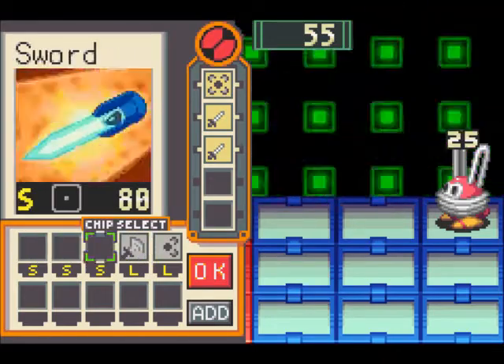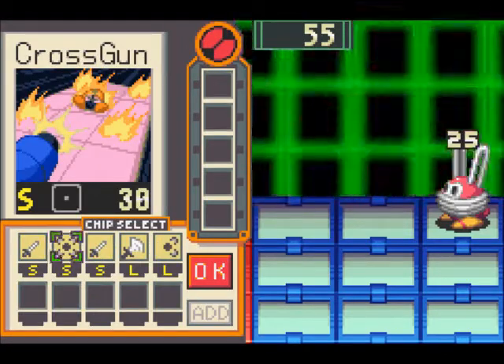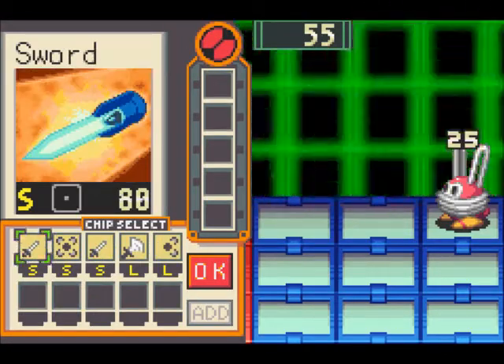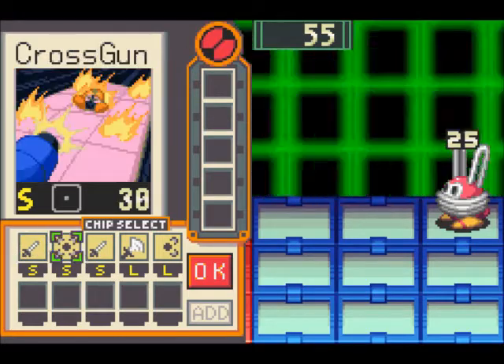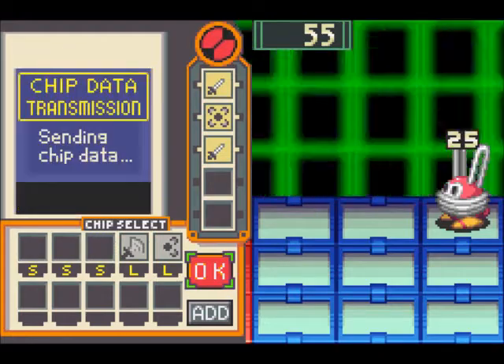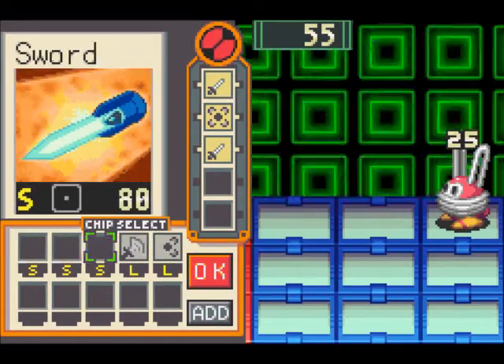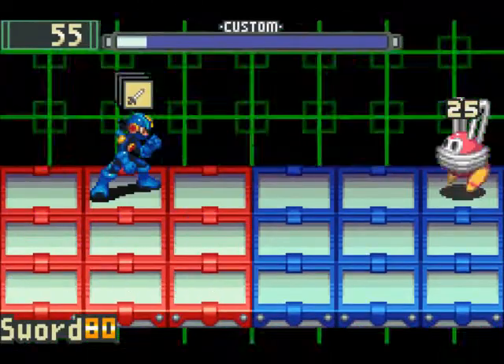This is the chip screen that comes up every time you start and end your turn. You can stack — you see how there's the letter S under the sword? I can stack it with anything else that's an S. And if it was the same chip, like there's two swords, I could stack them and use them.